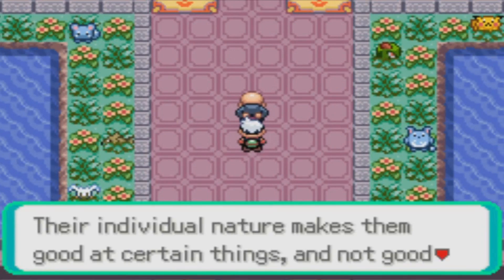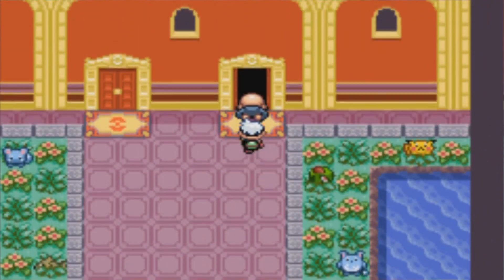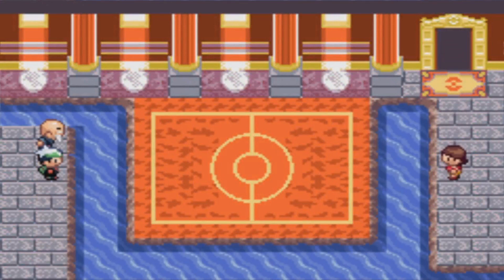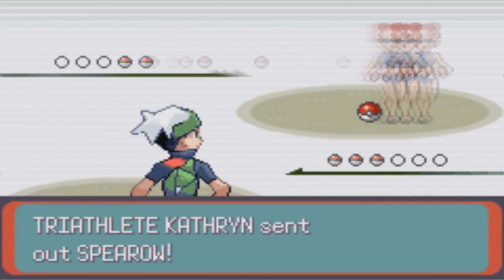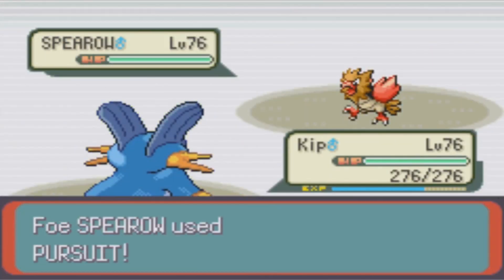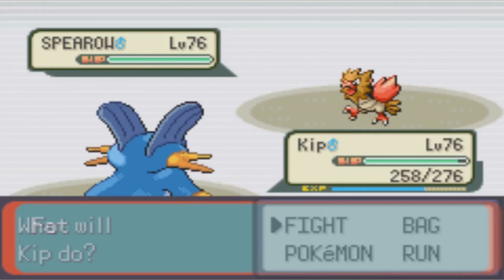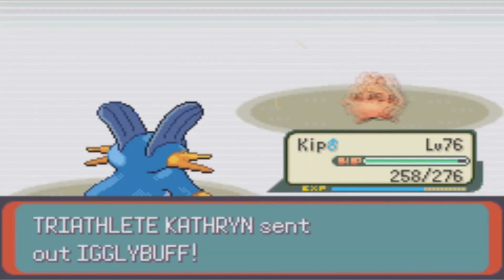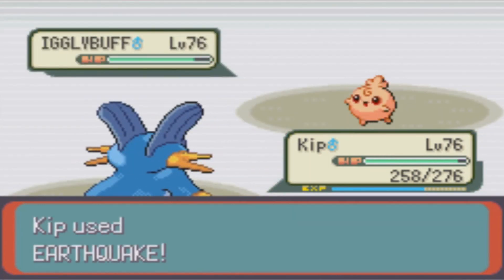Now, there are some small semblances of breathing room to be had here. For one, your opponents can and will get screwed over by the mechanics of this place too, so it's not entirely stacked against you. Also, much like the Battle Factory, you only need to make it through three rounds for the silver symbol and six rounds for the gold symbol, which means only 21 and 42 fights respectively. So it's within the realm of possibility to be sure.